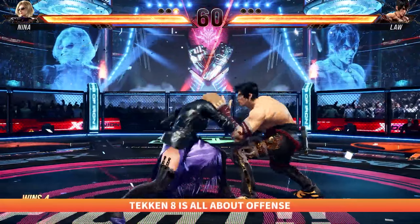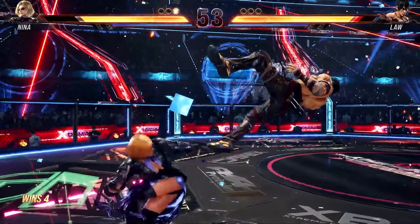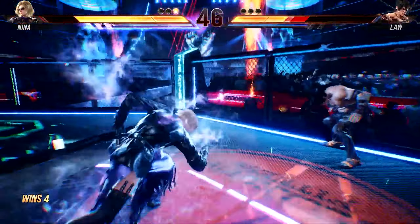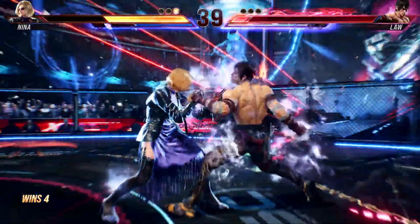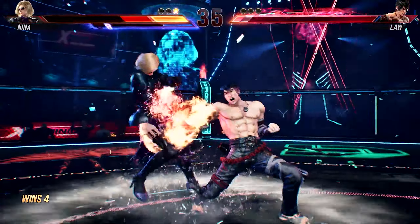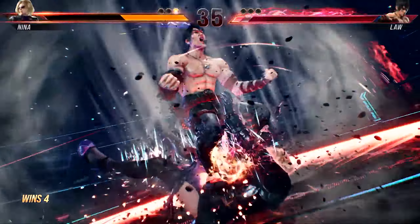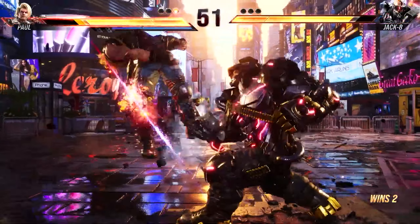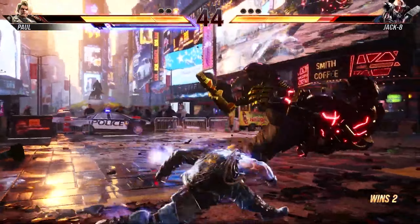Tekken 8 is all about offense. The changes in core mechanics were intended to encourage more aggressive playstyles, and this manifests in multiple ways. For the heat system in particular, once it's active, it'll last for 10 seconds, so you'll definitely want to make the most of it. However, the timer pauses when you're in the middle of an attack animation or when your opponent is down, meaning it's possible to be in a heat state for a lot longer if you play your cards right. Attacks during heat, as well as other powerful moves in a normal state, will also cause chip damage but leave behind recoverable health, which hasn't been a feature since Tekken Tag Tournament 2. Recoverable health is indicated by a grey bar in the player's health gauge, and it can be gained back by landing attacks, further rewarding aggressive play.